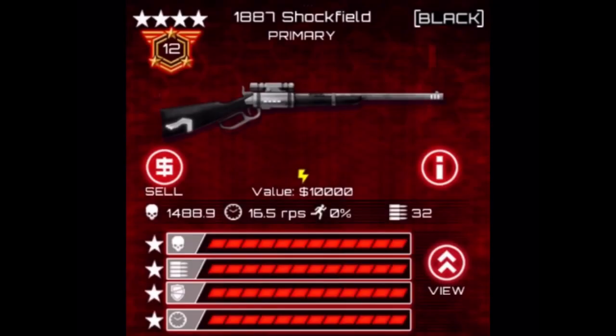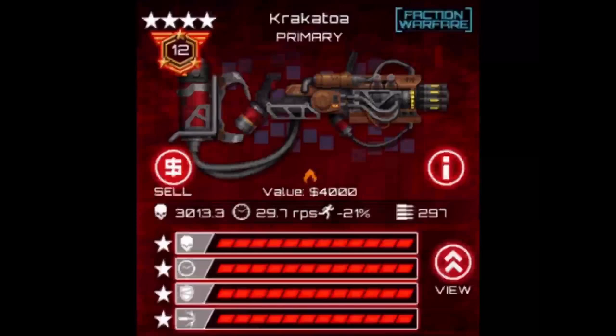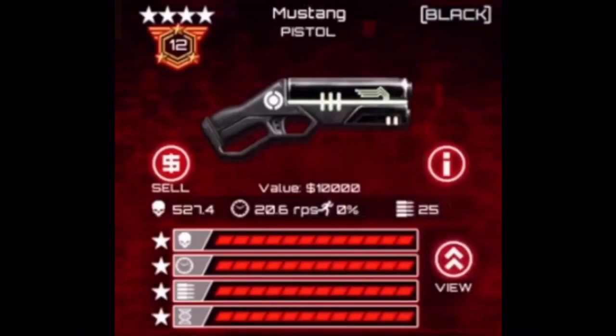Now on to the weapons. The meta weapons are Shockfield with Deadly, Overclocked, Adaptive, and Capacity. The Krakatoa with Deadly, Overclocked, Adaptive, and Piercing. And finally, if you want a pistol, get the Mustang with Deadly, Overclocked, Capacity, and Biosynthesis.